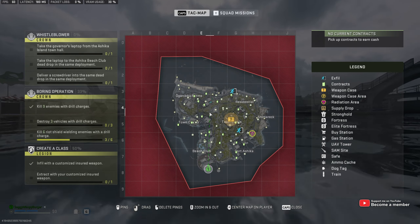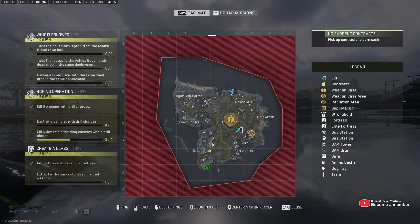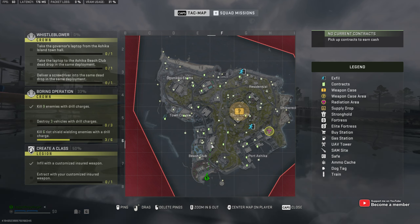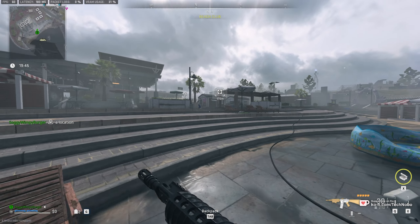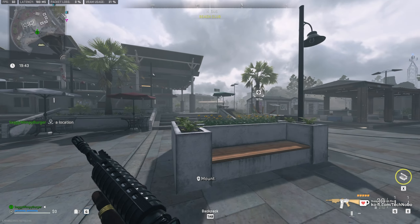You will need this key in order to finish this mission. On the far southwest of Ashika Island, in E6F6, you'll find the City Hall. Right at the south end of this, on the bottom floor, is where you'll find the laptop.